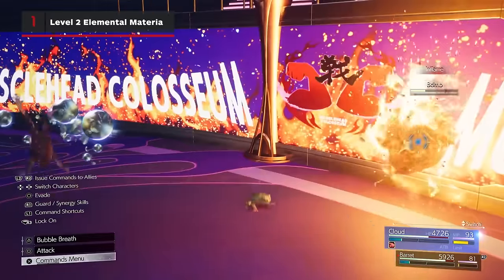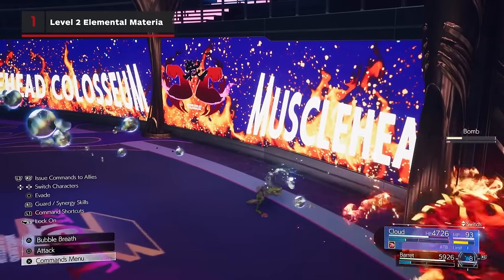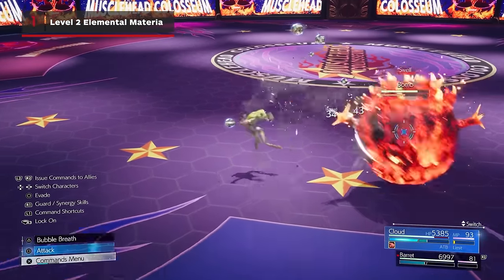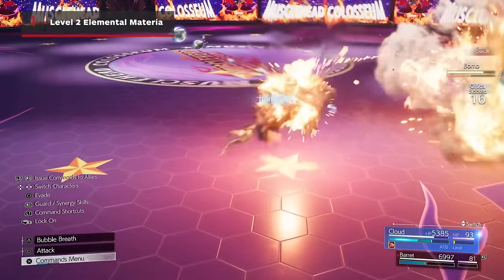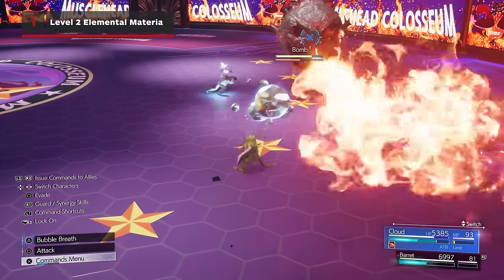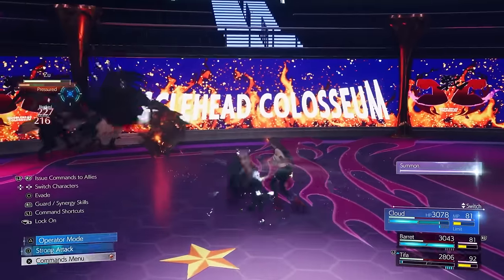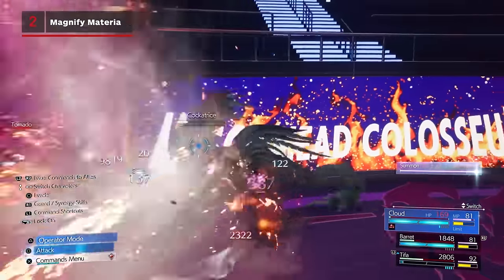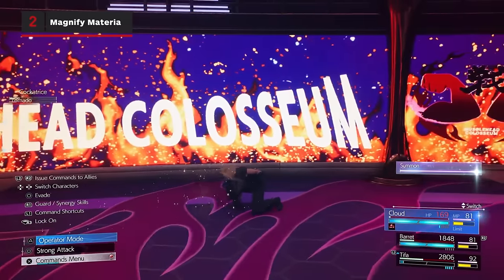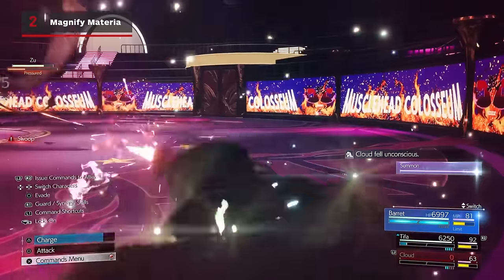Level 2 Elemental Materia will come in handy as they will nullify the elemental damage from the paired materia. We paired them with the Fire and Ice Combo Materia and the Lightning and Wind Combo Materia to give each character immunity to two of the elements. This comes in handy in fights against bombs that unleash high amounts of fire damage. Just make sure to slot them in your armor and not your weapons. Magnify Materia is useful so you can either heal or buff your entire party with one section of ATB gauge, and you can also use this with Elemental Materia to damage everyone at once.